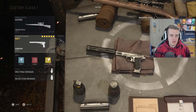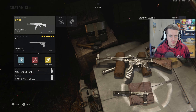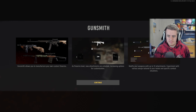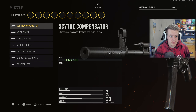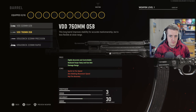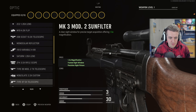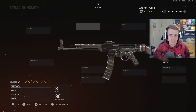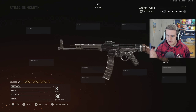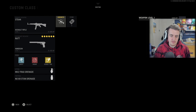We also have a combat shield in the melee category. Looking quickly at the Gunsmith — you can modify weapons with up to 10 attachments. There's a lot to customize: muzzle, barrel, optic, stock, proficiency, kit, rear grip, magazine, ammo type, and underbarrel.